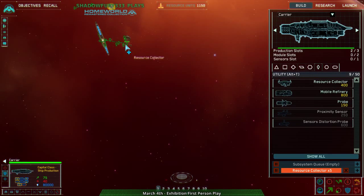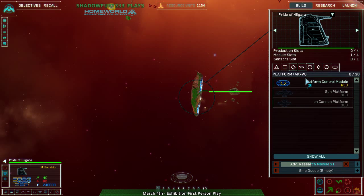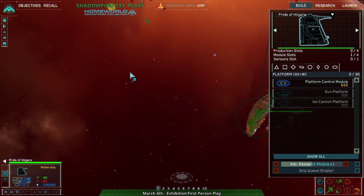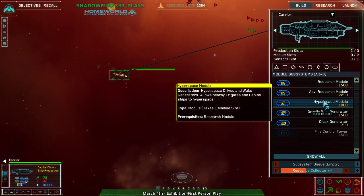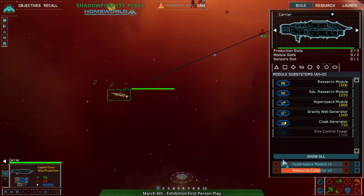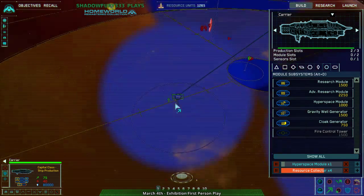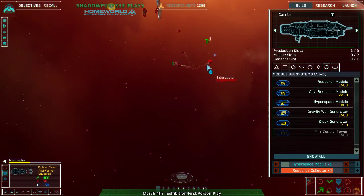What is relevant is we have advanced research module being constructed, and I still have resources. One thing I actually find really cool about this game is hyperspace. The thing with hyperspace is they have to spend money, but you can easily deploy units basically wherever you want — they just teleport. It's really cool. I'm distracting the interceptors, but I basically need to get flak frigates ASAP.